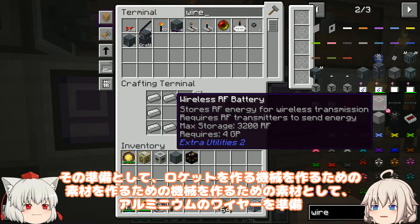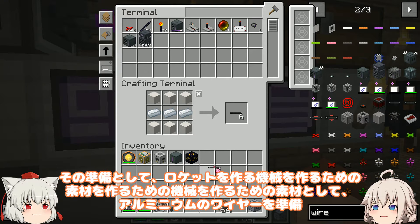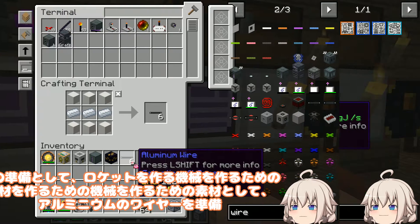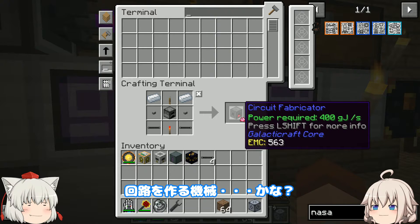これを加工して使える燃料にするわけだな。黒オイルは回収したし、次はロケットの方を作っていこうと思う。その準備として、ロケットを作る機械を作るための素材を作るための機械を作るための素材として、アルミニウムのワイヤーを準備。サーキットファブリケーターを作りました。回路を作る機械…かな？